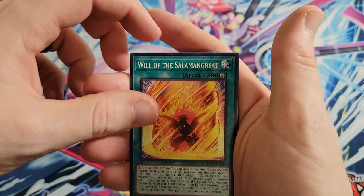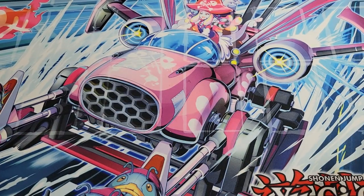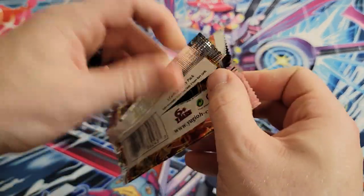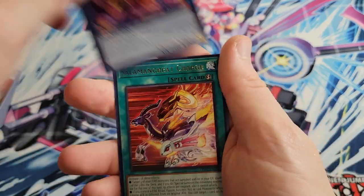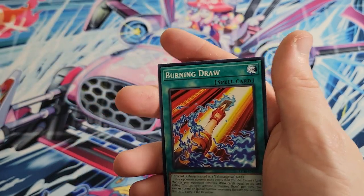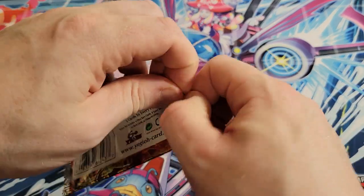Al Mirage, Estello, Will of the Salamangrate. We've got Boxer Shadow, Blaze Accelerator, Fowl, and Scattershot. We got Volcanic Shell again, Heat Leo, Salamangrate Charge as a rare, Burning Draw, and Number C105 Madeline Boxer Comet Cestus.